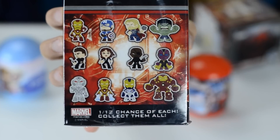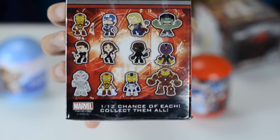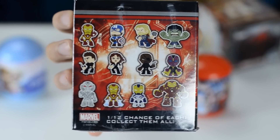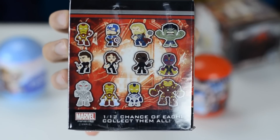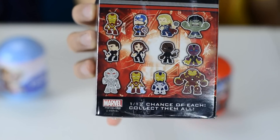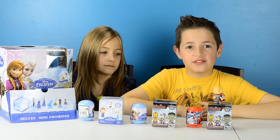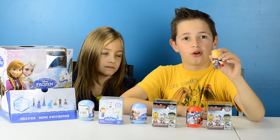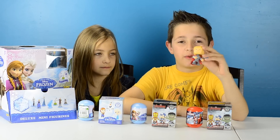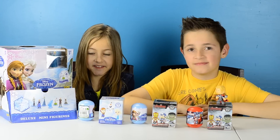You could collect Iron Man with his arm up, Captain America, Thor, Hulk, Hawkeye, Black Widow, Nick Fury, Vision, Ultron, Iron Man getting ready for Blast Off, Iron Man with his stealth suit on, and Hulkbuster Iron Man. In my previous video I got Thor when I opened the big giant Play-Doh egg surprise, so we already got one out of 12 which is pretty good. So let's get started.